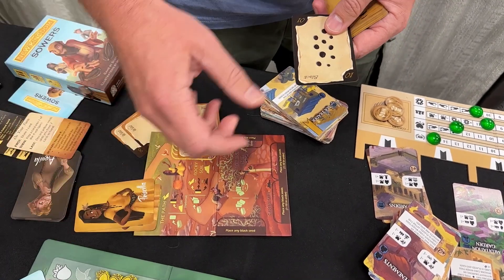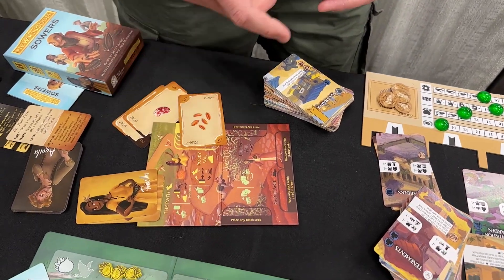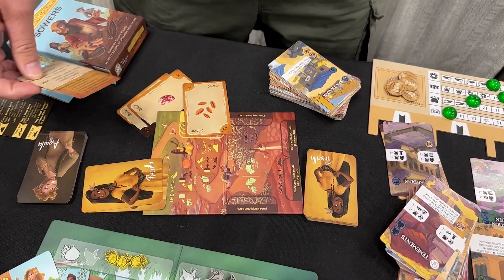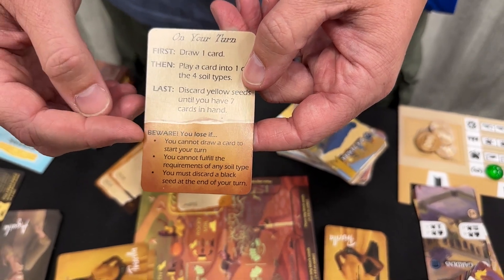Let's play it on the path. That will allow me to draw an additional card, and if I had something stuck in thorny soil, I could pick that up. This game is what I like to call a delightfully frustrating puzzle, because not only are you playing against your opponent, but you're playing against yourself. There's only one way to win, but several ways to lose.